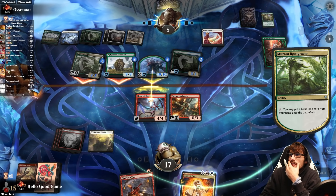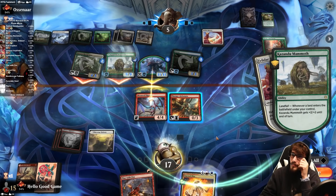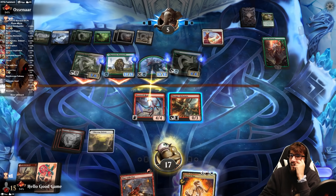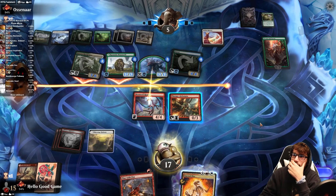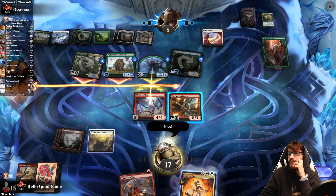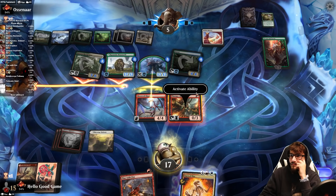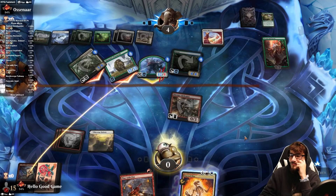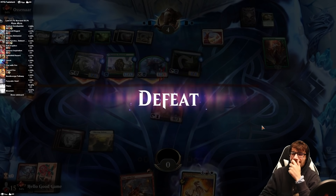We messed that up — should have blocked the Mammoth. They might have lethal here. They do. We would have been dead either way with any block. Wow — we almost had lethal there. Literally lethal on our upkeep. Those are big attackers and the blocks wouldn't have mattered.